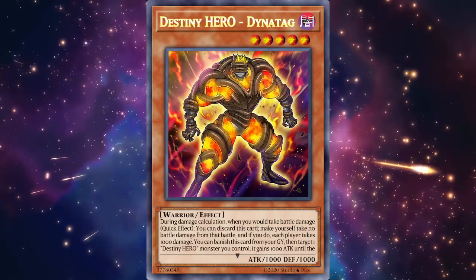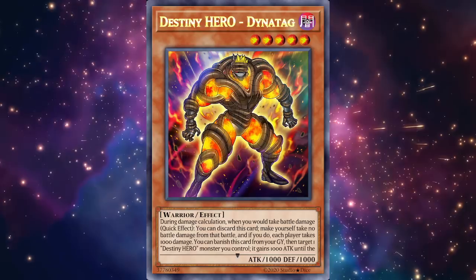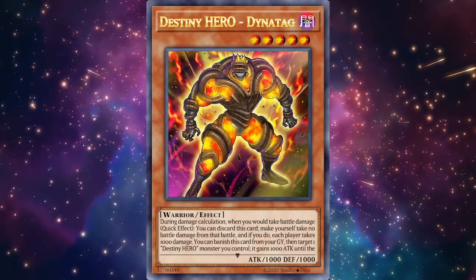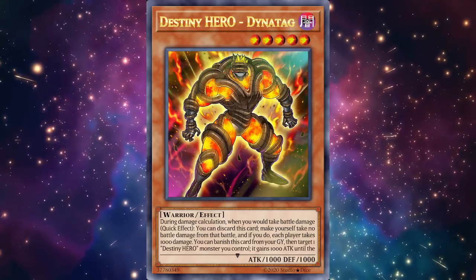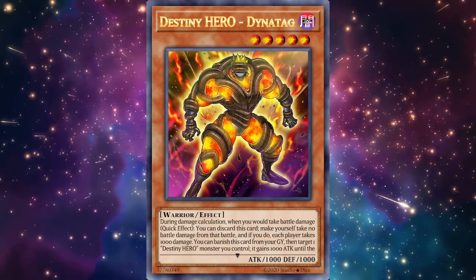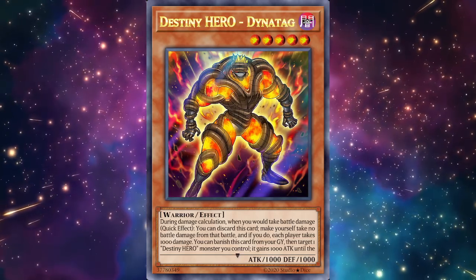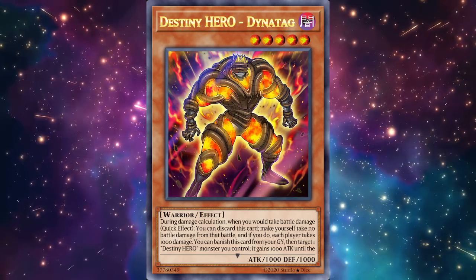Dynatag's effect reads: during damage calculation, when you would take battle damage, as a quick effect you can discard this card to make yourself take no battle damage from that battle, and if you do, each player takes 1000 damage — obviously halved in Duel Links. It is a hand trap too, so quite nice. Then you can banish this card from your graveyard, target one Destiny Hero monster you control, and it gains 1000 attack until the end of your opponent's next turn.